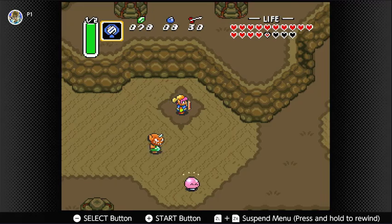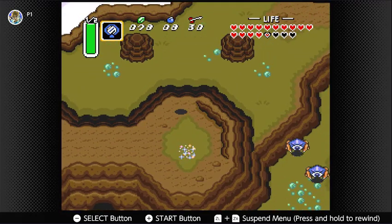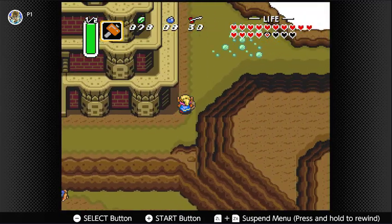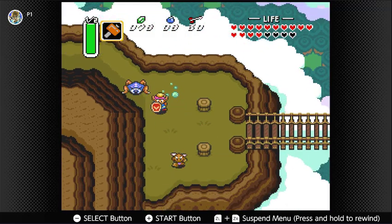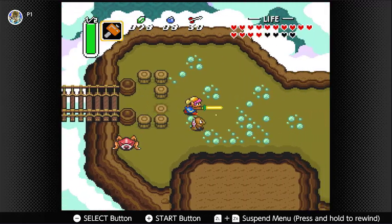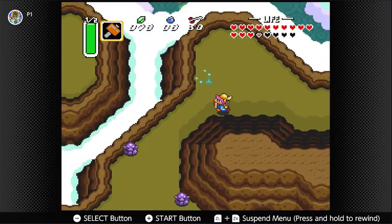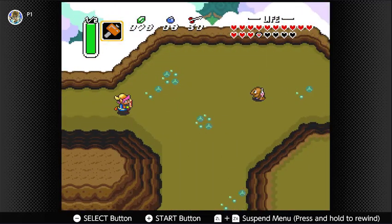Quickly transition back to the light world. That's the heart piece we're getting right there. But we need to come here, and I need to remember what the correct order is, so I'll look that up for a moment.